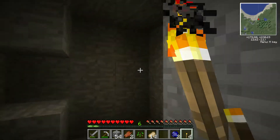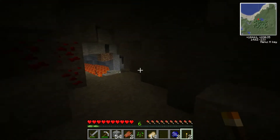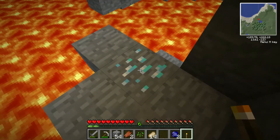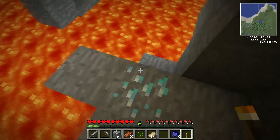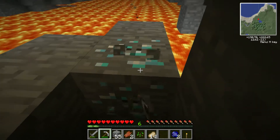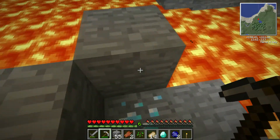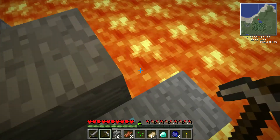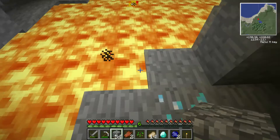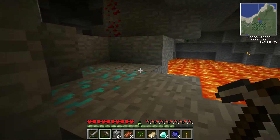Ooh look at that. Stick some torches down - that's what you do in caves. You're quite a lot. Hello, pretty thing - would you like to come and be in my inventory? Diamonds! Do we know if there is anything under this? Looks like there might be - let's just make sure. Yes, a couple of diamonds. Marvellous.